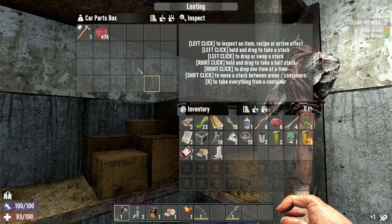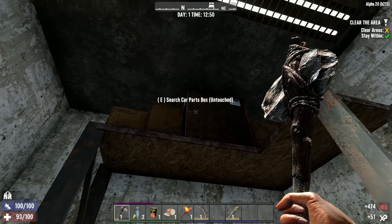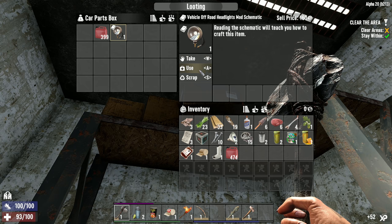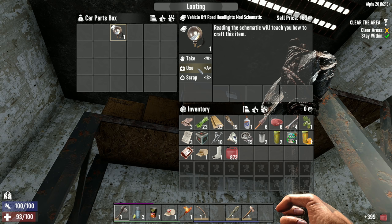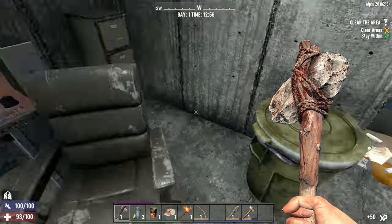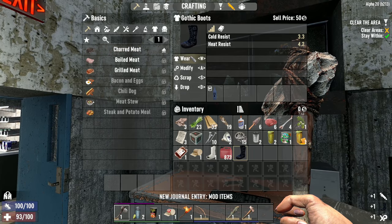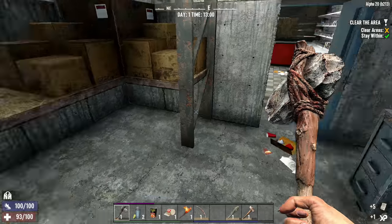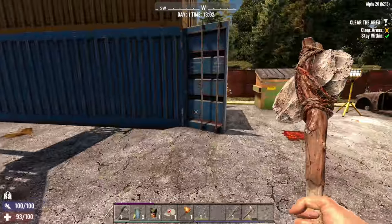We got a car parts box - an iron tools schematic, let's use that right away. Another one up here - iron sledgehammer nice! And I think we can read these right out of the container. This gives a vehicle off-road headlights mod schematic. We don't have a vehicle but when we do, that's a nice one to have. Give the desk a search - gothic boots! We've got nothing on anyway, so throw on those gothic boots.